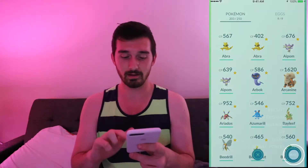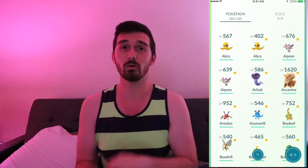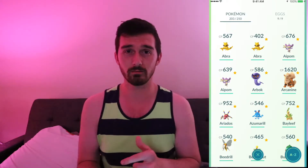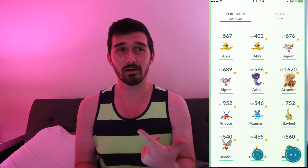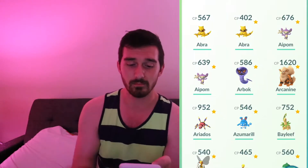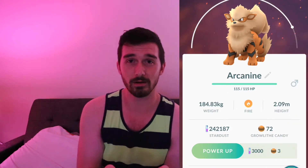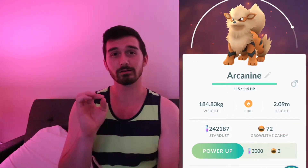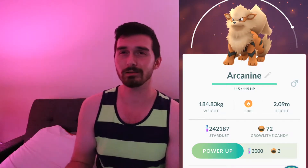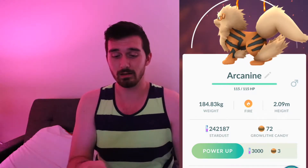I like to go in here and sort mine by name, because not only does that allow me to see everything I have in order, but it allows me to check out my doubles and see what I need to get rid of — because I haven't upgraded space, I haven't bought anything on the app at all because I just don't want to spend money on this. So I've got my Abras. Now listen — Arcanine I'm extremely proud of, because for the first like seven or eight months I didn't find a single Growlithe. I couldn't find them anywhere and I'm in love with them.